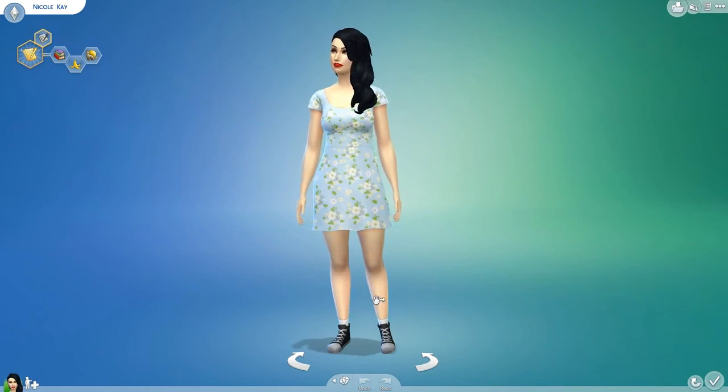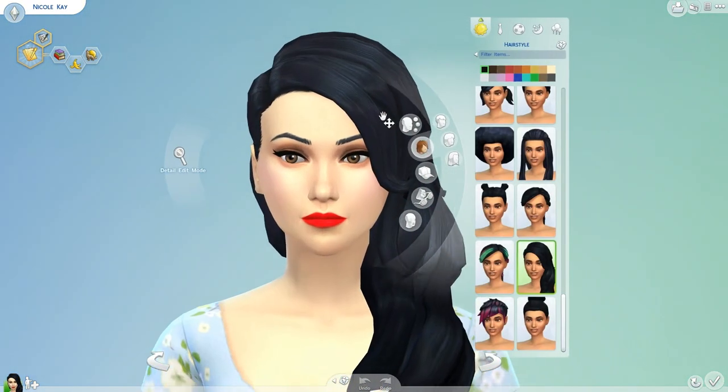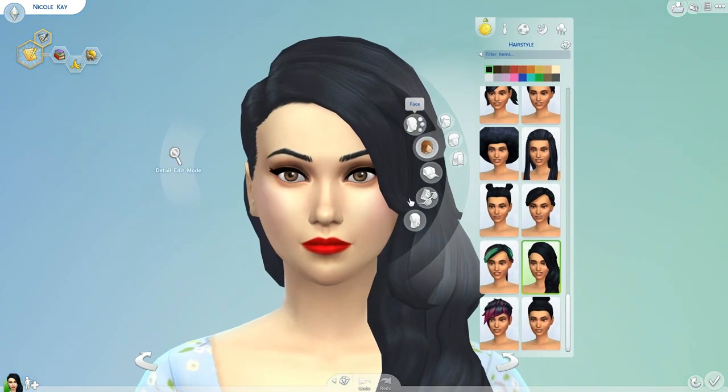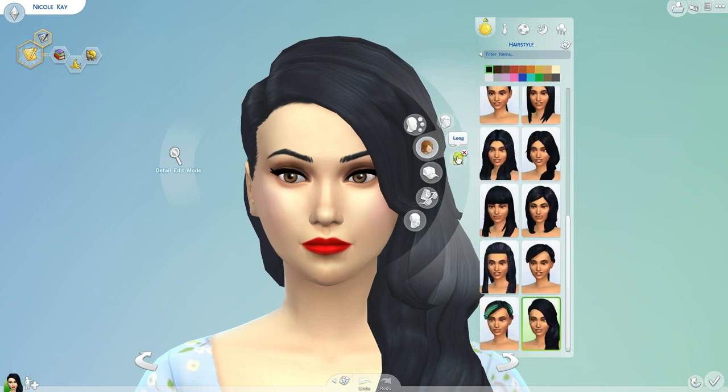So all you have to do is just hover over whichever part of them you would like to adjust and then click on it. I went over the face and makeup section in the last video and I'll be starting off with the hair in this one. We have three different subsections sorted by length, which is cool — short, medium, and long.